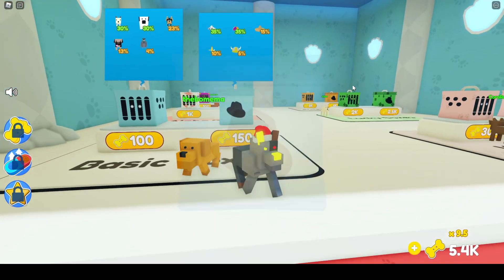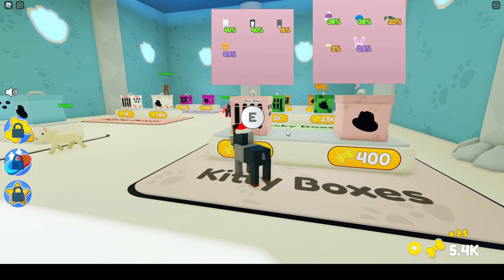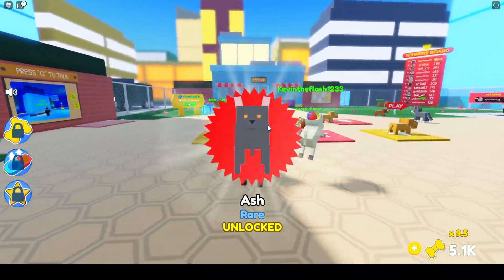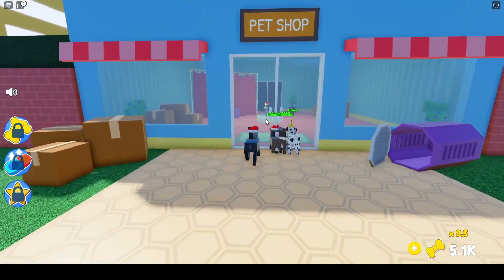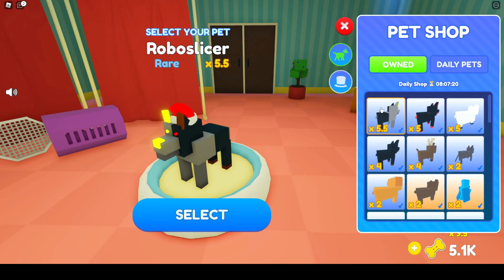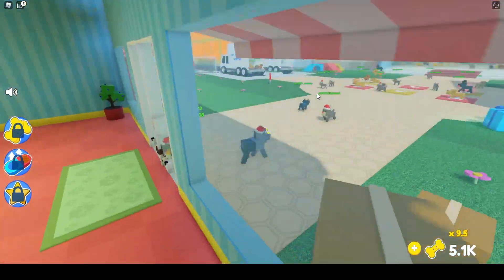Not sure how good all the pets are — I wish they would show their multiplier right there. Got an epic — I'm so used to the epics being purple. Let's open one more of these. We got an ash cat, that's a new one as well. Let's go check out the pet shop and see how much that hat gives and if it's any better.